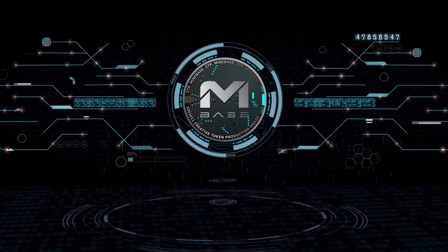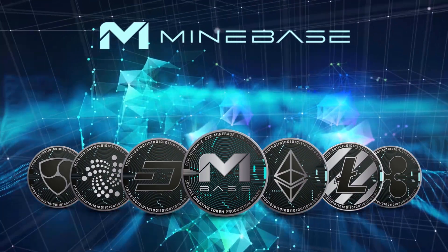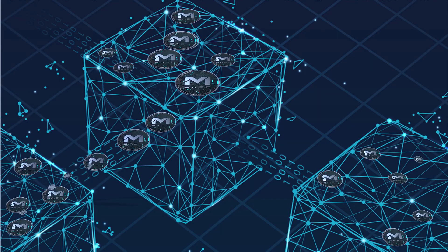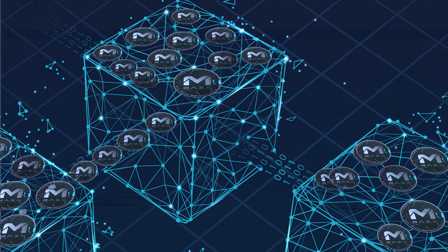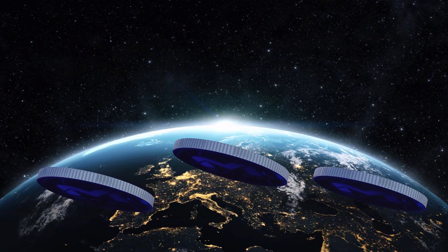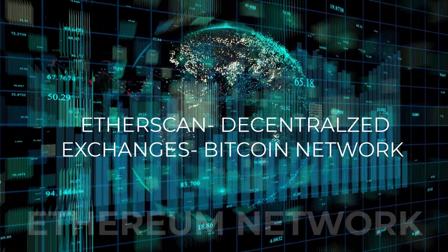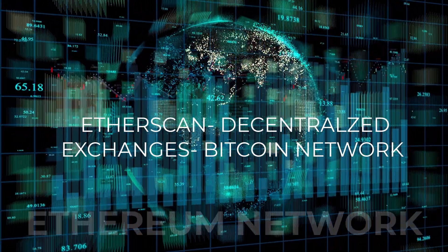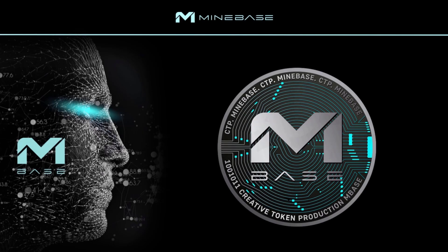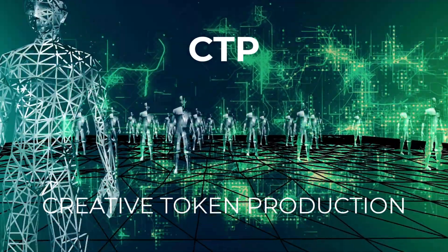A new token is created. Minebase is a token that is created through fees. There are more than 300 million people who own cryptocurrencies. Everyone who sends a coin in the crypto network has to pay transaction fees. Minebase tracks all fees that are created in Etherscan, the top 20 decentralized exchanges, and the Bitcoin network. These existing fees are used to create the Minebase token. We call the process CTP, which means Creative Token Production.